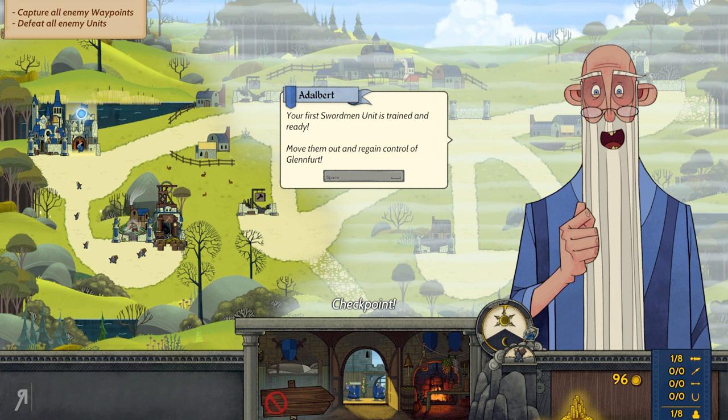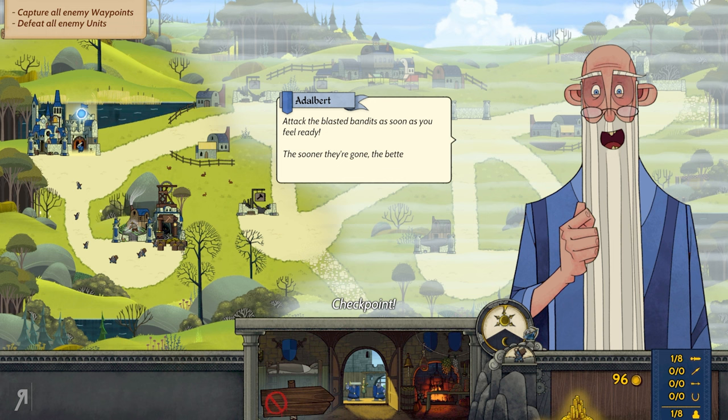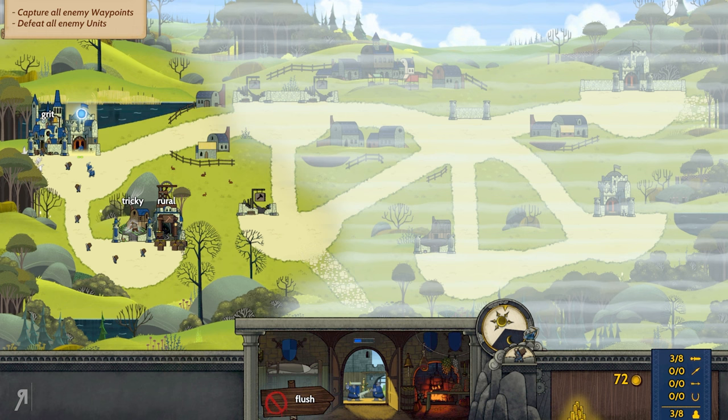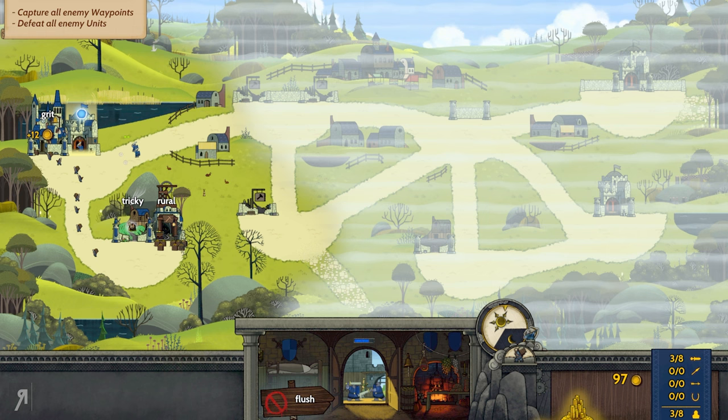'Your first swordsman unit is trained and ready. Move them out and regain control of Glenfort. Attack the blasted bandits as soon as you feel ready.' On the road it says 'mates' and 'yell.' If I want my soldier to go south, I type 'yell,' and if I want him to go towards the bandits, I type 'mates.' They're giving me directional arrows in case you don't understand how that works.